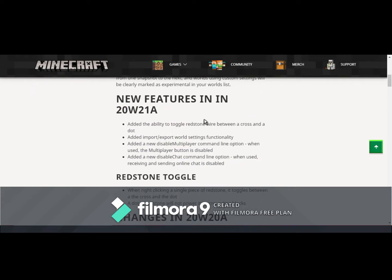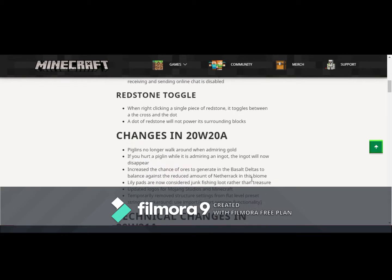They've also added the ability to toggle redstone wire between a cross and a dot. As it says, a dot of redstone will not power its surrounding blocks. This could be really useful for the redstone community. I know that since I don't do redstone, it won't be especially helpful for me, but I think it could add a lot.